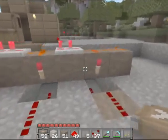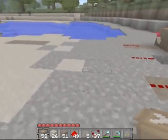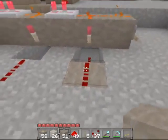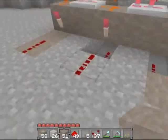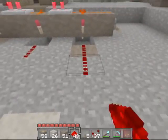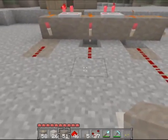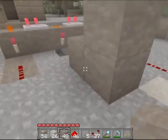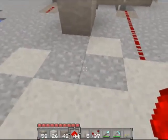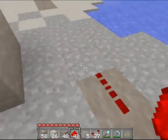At this point we have the main component, and we want to hook it up to our triple pistons here to make sure it works. This output is going to go to the lowest piston, this one to the second lowest piston, and this one to the highest piston. I'm going to make a path here. This one's going to have to go up two. This one's not going to have to go up at all — it's just going to go in.